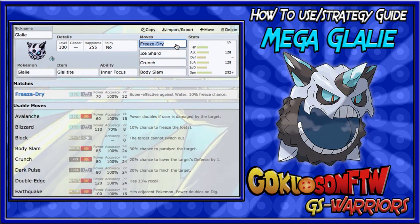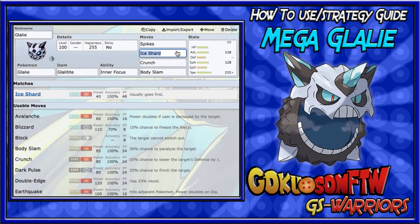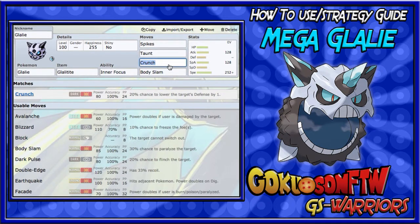For a setup Glalie, you're going to want Spikes. Setting up two or three layers is basically free entry hazard damage. For the second move you want Taunt, which is great for getting rid of Will-O-Wisp users, Sticky Web setters, or other setup Pokemon at the beginning of the match.